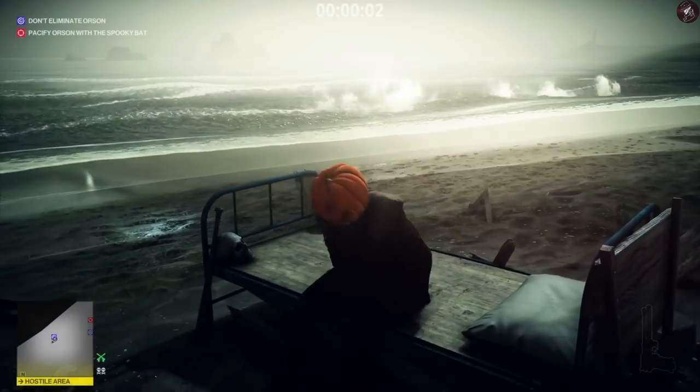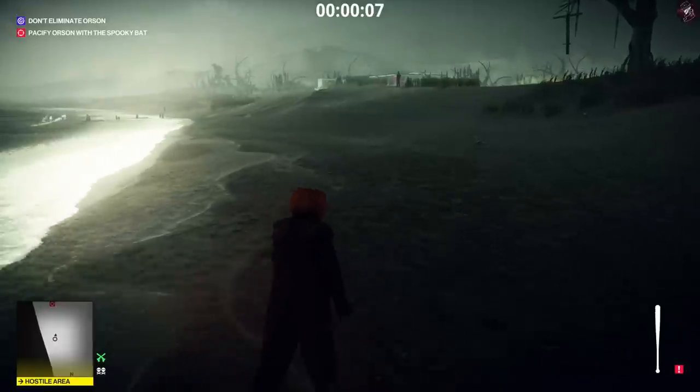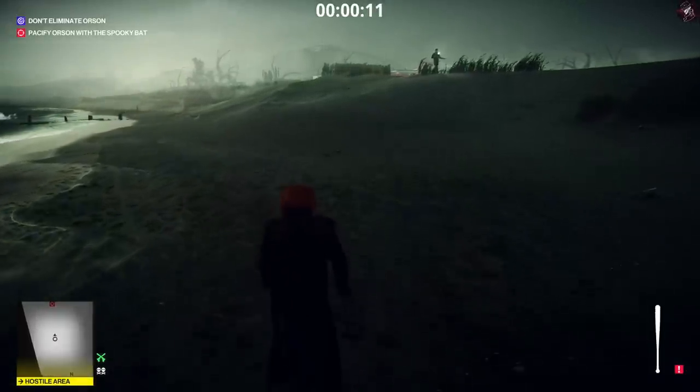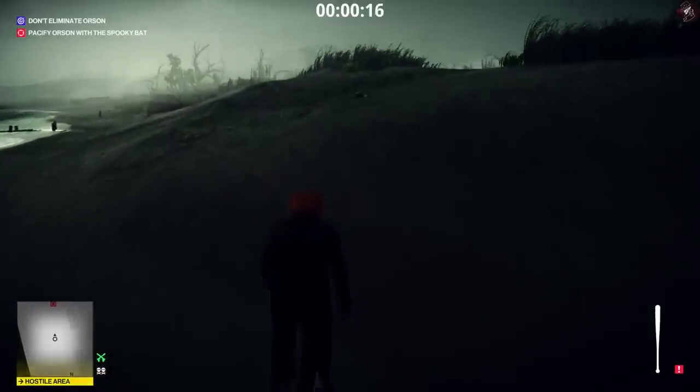The Spooky Bat is going to be right next to you as soon as you get out of the bed, so just go ahead and grab that and now we just need to head over to Orson. Level one is very simple and straightforward — basically just run straight to Orson, knock him out, then exit. Not really much to it; we're just going to avoid some guards on the way.